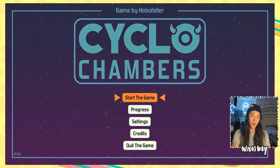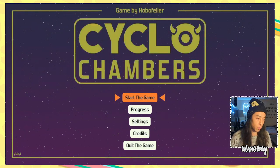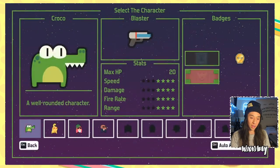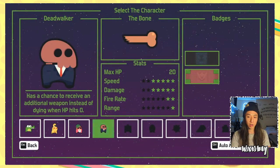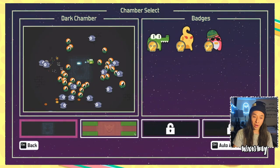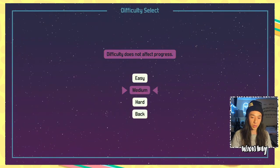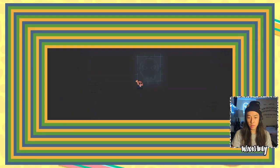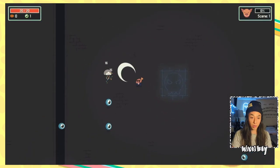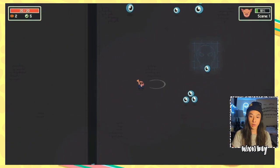All right everyone, we are back. We're going to play some Cyclo Chambers. I think I'm just going to do one run today — that's all I can stomach. Hopefully it's a good run. We're going to do Dead Walker again, which is by far my least favorite character so far. He's kind of difficult to use, that's probably why I don't like him. Let's run him on the Dark Chamber just to get a bit more familiar. The grassy chamber is really difficult already, and with a character I don't like, I'm not looking to torture myself that much today.